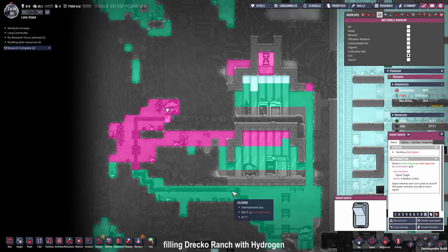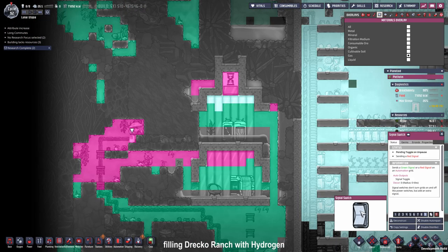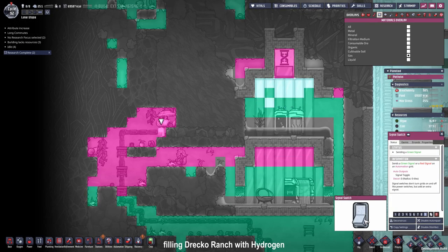The moment of truth for transporting hydrogen to our draco farm has come. I activate it and let's see — nothing happens. I had a safety measure in place so I wouldn't flood my base with hydrogen. I'm connecting this right now and let's try again.